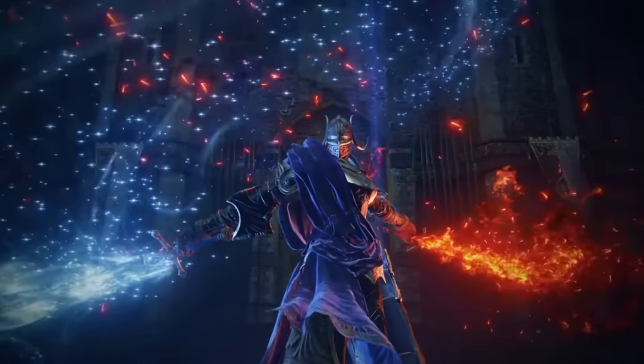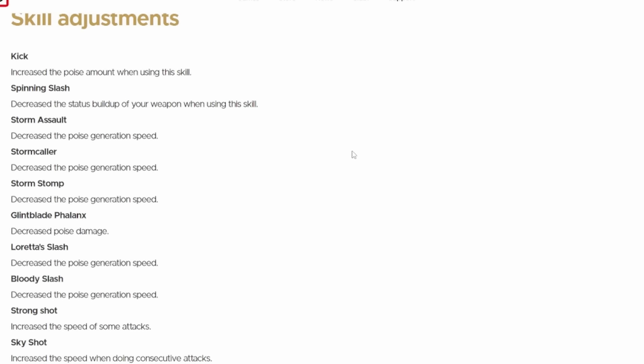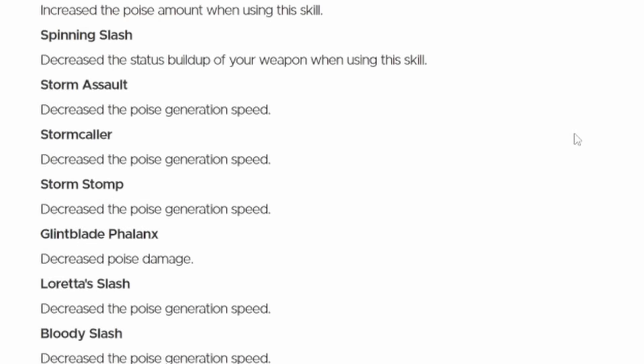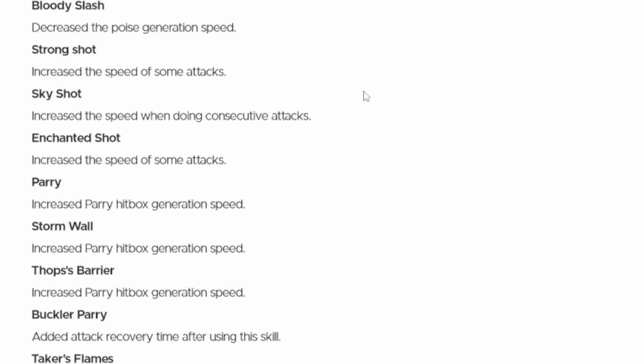For skill adjustments, Kick got an increased amount of poise damage. Spinning Slash caught a nerf with decreased status buildup when using the skill. Storm Assault, Storm Caller, and Stormcaller Stomp all got decreased poise generation speed. Glintstone Pebble Flank got a nerf decreasing its poise damage. Loretta's Slash and Bloody Slash both caught nerfs decreasing their poise generation speed. Strong Shot got increased speed, Sky Shot got increased speed on consecutive attacks, and Enhanced Shot also got increased attack speed.